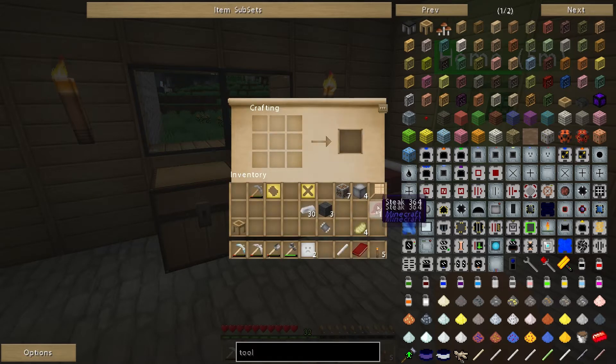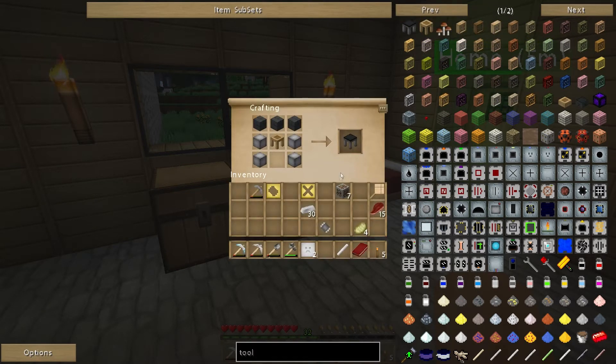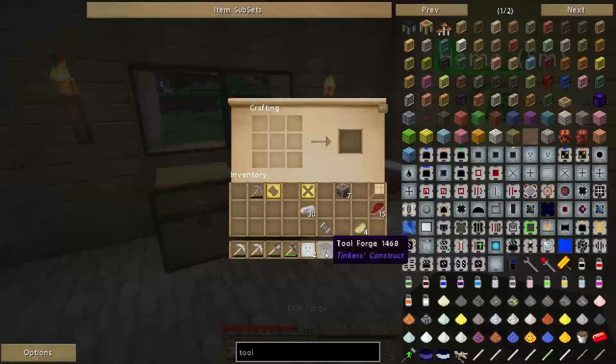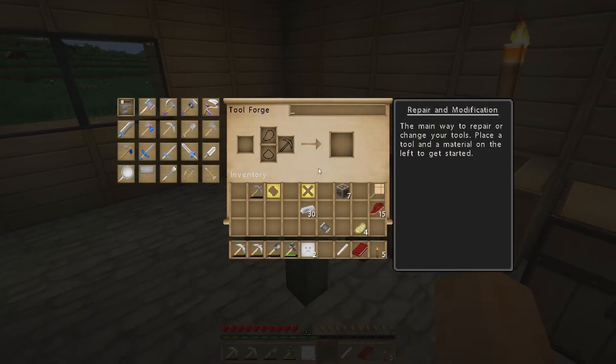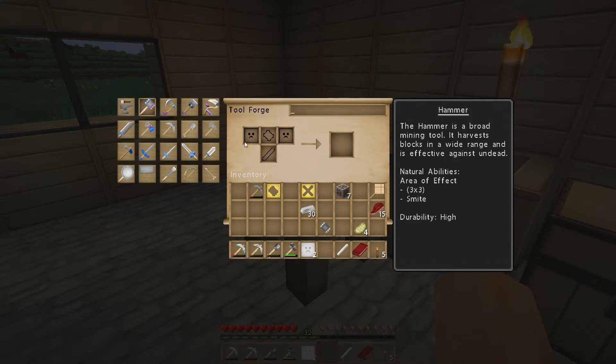Finally we need a tool station - I've got one handy. I may as well use that one for now and make another for when I go strip mining. There we go - we've made our tool forge. Can I put it here? Yes, so we have the tool forge placed down.